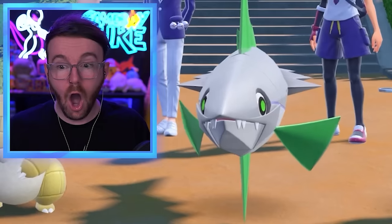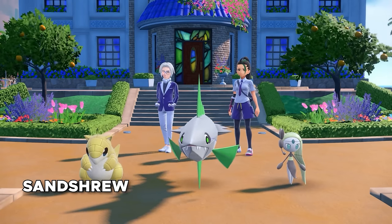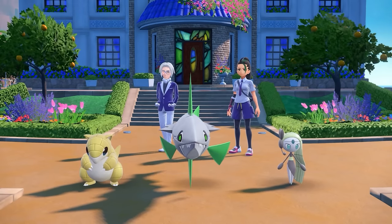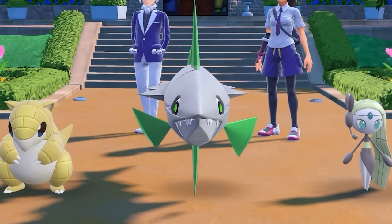Third option — you've got Sand Shrew, Shiny Veluza, or Alolan Vulpix. This is so hard. You know what, I'll go for the shiny. The left one was Sand Shrew. The right one I said was Vulpix was actually Meloetta. So you did get a Shiny Veluza! You were lying about the Vulpix. You did catch me — I did stumble a little bit. But I would prefer a shiny anyways, so you're welcome.